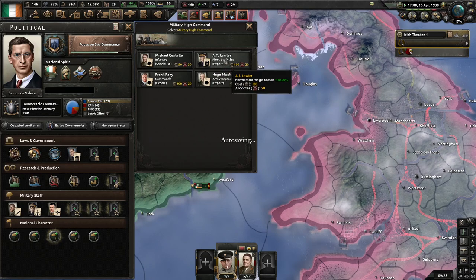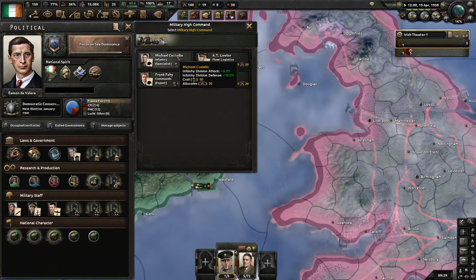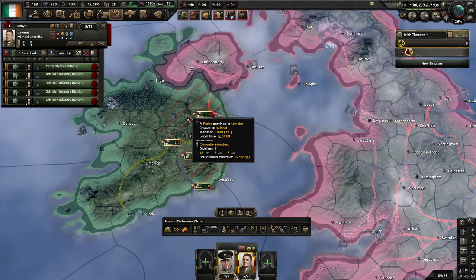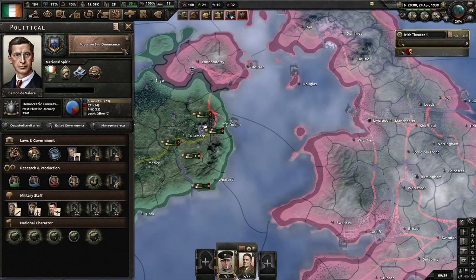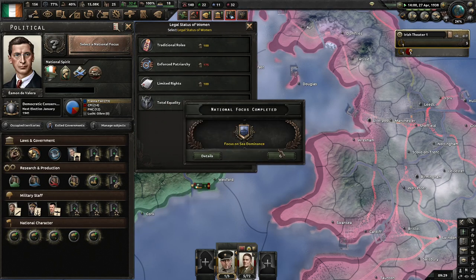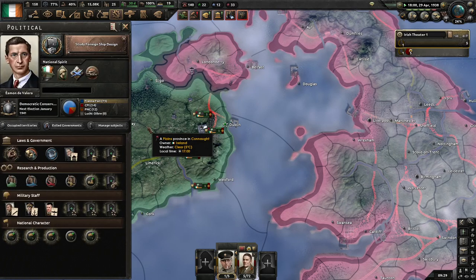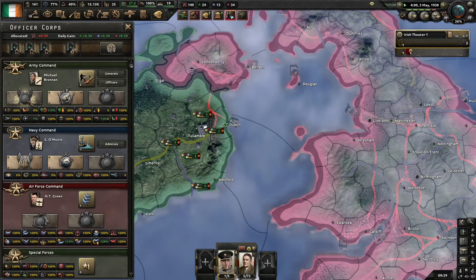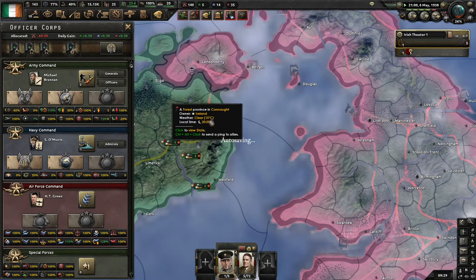For High Command, I'm probably going to go with AT Lawler for Fleet Logistics — that means we get some extra range in our ships. Precision recovery is always good. Infantry Specialist is a boring but practical choice. Especially since this guy is already handling our main army, so once the invasion starts, he'll start performing.